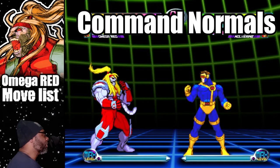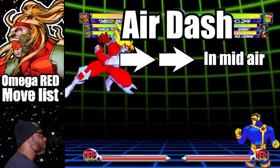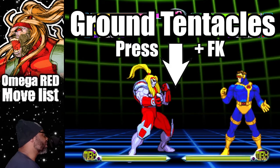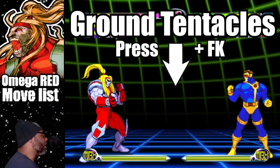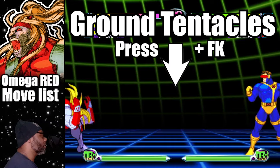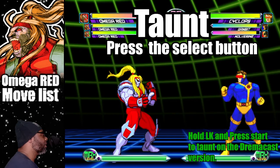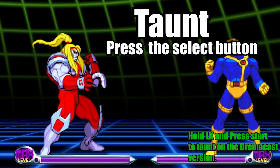Omega Red has two command normals for this game. Press forward twice in mid-air to do the air dash. To do Omega Red's ground tentacles, press down and fierce kick. You can control the range of this attack by pressing down forward and fierce kick, or down back and fierce kick. You can do Omega Red's taunt by pressing the select button — or light kick plus start on the Dreamcast version.